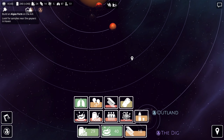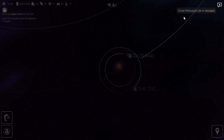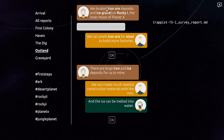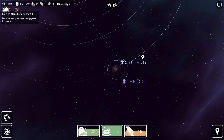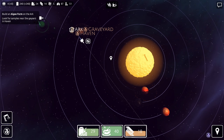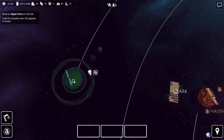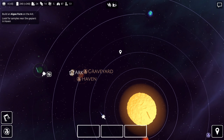We have an objective to build an algae farm and do some research, but I want to find that moon with the resources we need — steel. I think that was Outland. It looks like iron on Outland — that's where we want to go. We're waiting for the ship to make the trip. We can grab our other shuttle — it looks like we can't even settle on jungle planet yet, so let's go look for another planet to explore.